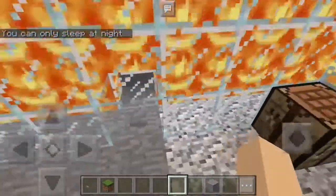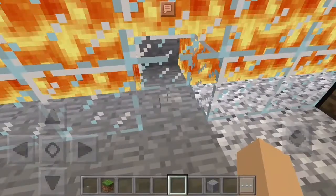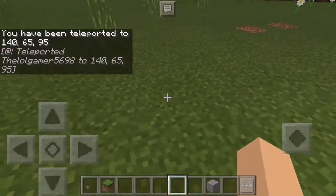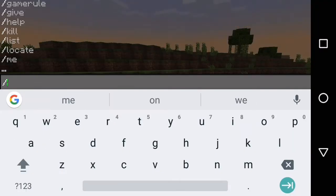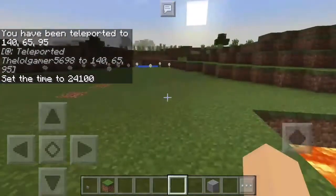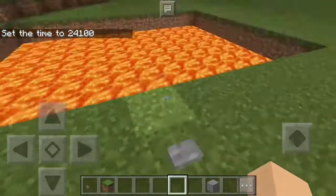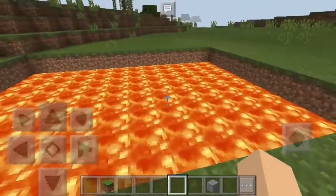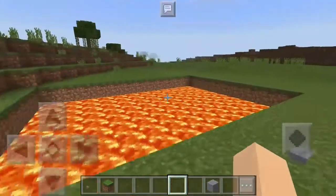You guys can see right here, there's a button that will actually teleport you back to where we started off. Here we are — we're back on the surface now. So you guys can see we have the button right here and the lava pool right here. Nothing's changed — we just teleport back over here.